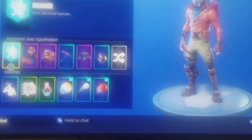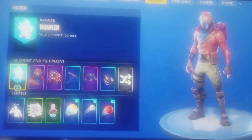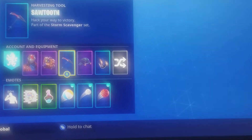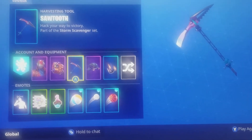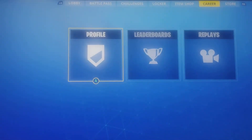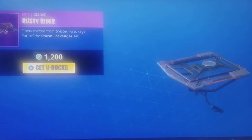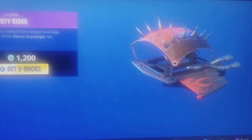So guys, this is going to be the Rust Lord set. You're going to have the Rust Lord, obviously. The Rust Bucket. Then the Sawtooth. And then, for the glider, you're going to have this one right here, which I am planning on trying to get.